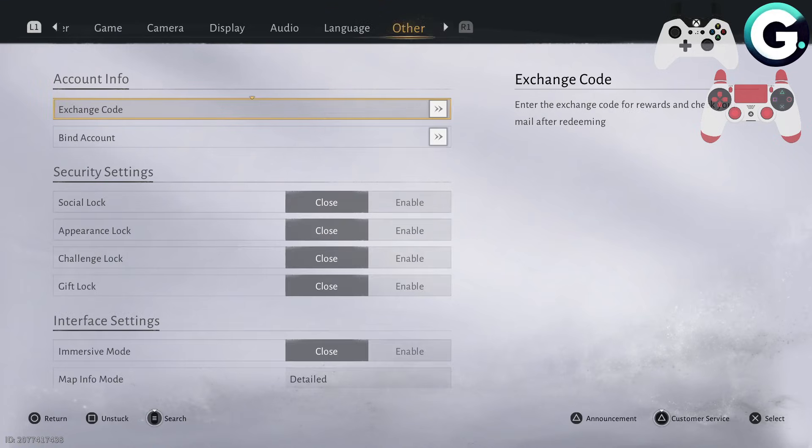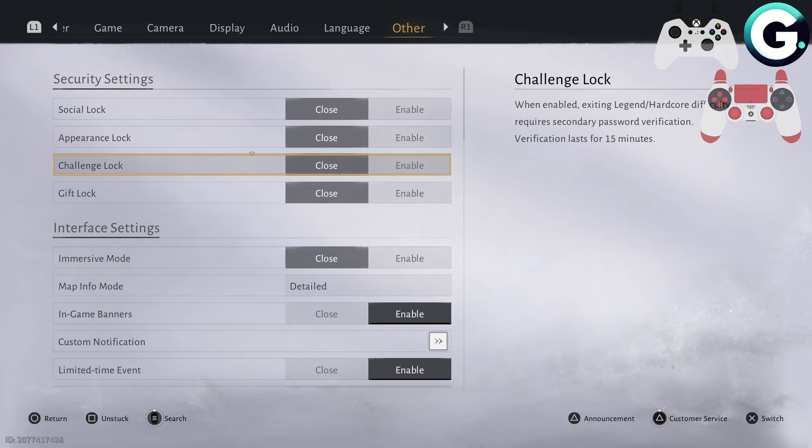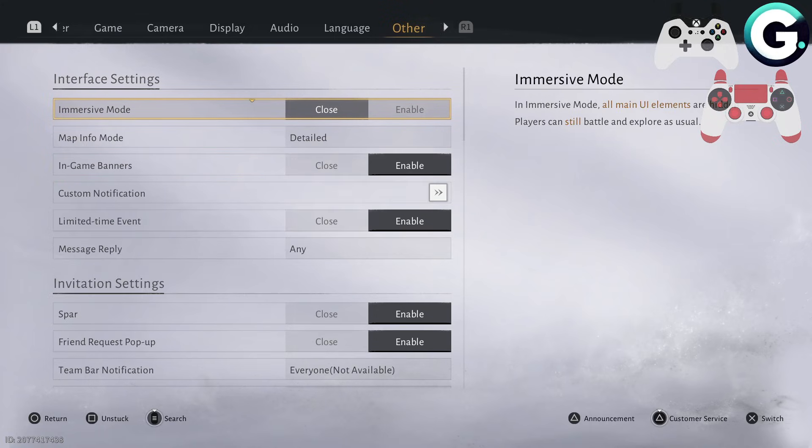What you'll need to do is go to 'Other' and after that scroll down until you see Immersive Mode. When you enable it, all main UI elements are hidden, so you're playing with immersive mode. If it is disabled, you'll get your UI back like the default one.